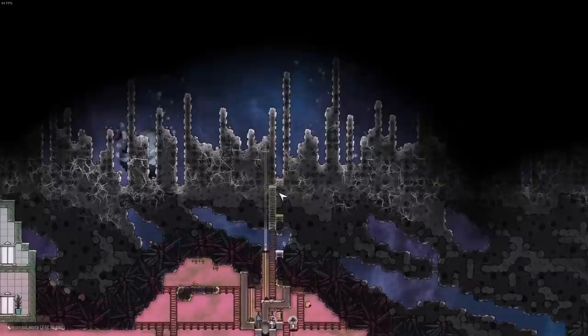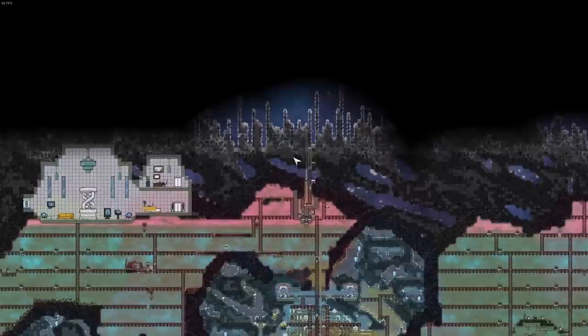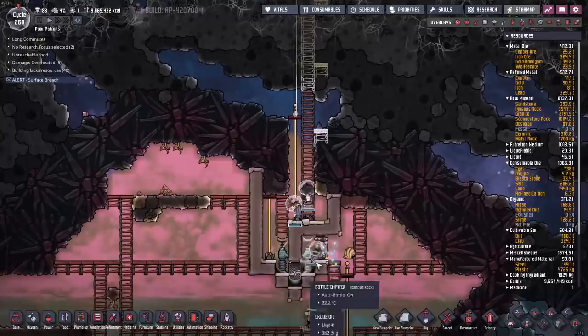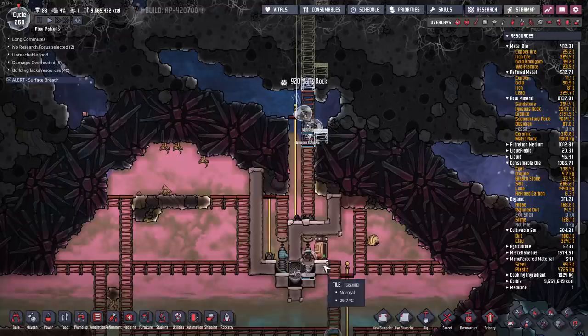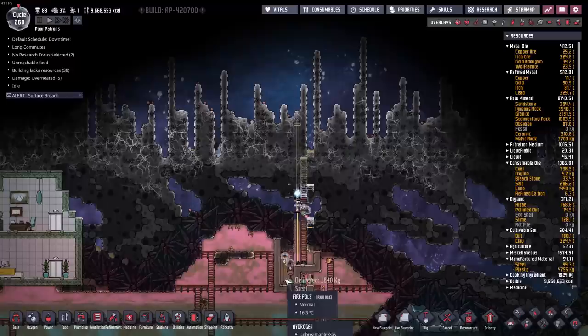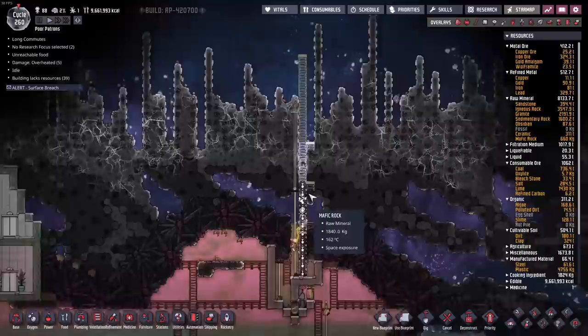We're going to core out the space biome to get our hands on shovels - they're the only good source of infinite food that won't kill our game entirely. Everything else will run out: slime, dirt, water is too expensive. To get dirt via ethanol we'd need pips and acorn seeds, both of which require the gateway, and we can't do that because we're printing every dupe we get. So it's going to be lots of voles, straight up into space.